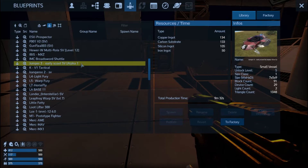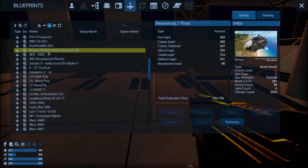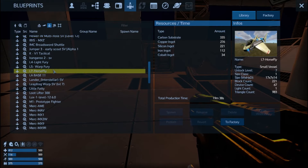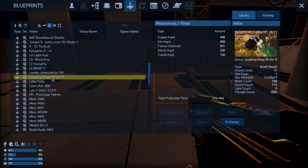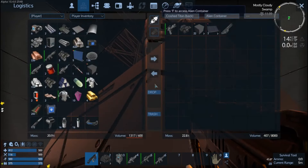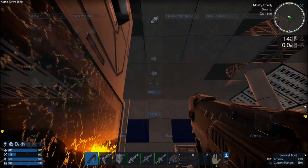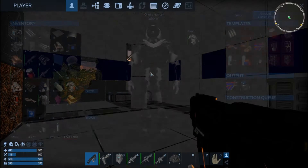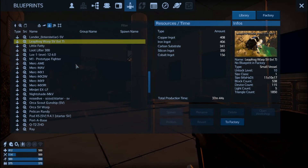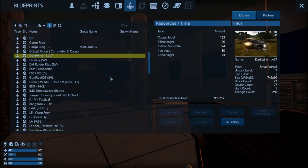Three, early scout vessel alpha 1. I wish there was an unsubscribe button to some of these — I'm not saying they're bad, just I'm probably not going to use them. Cargo frog, leap frog — needs 156 Cobalt and we've got 62. Okay, we're just going to go with my favorite one, which is the Dark Wing, level 7.